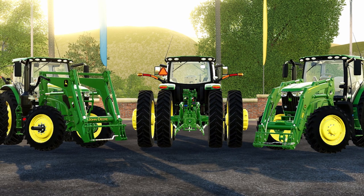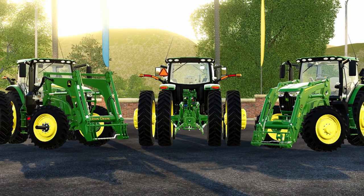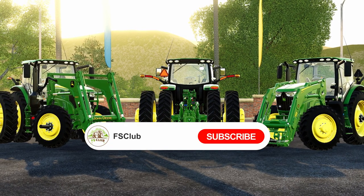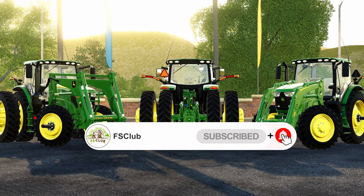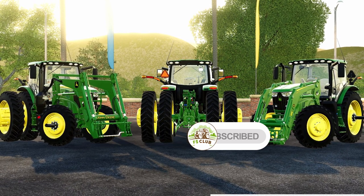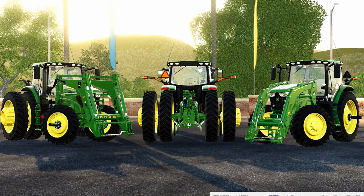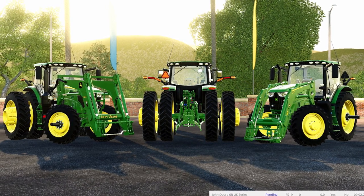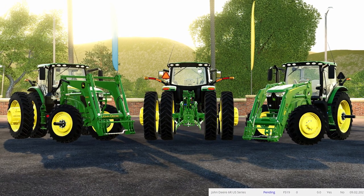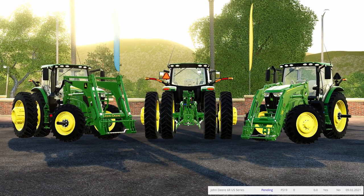The first one we have is from Blue Agent Modding, and this is on his John Deere 6R US Series, which has now been sent to the mod hub. Some features include front weights, beacon lights, front fenders, protection grid, 100-year celebration stickers, Starfire 6000 options, animated door and windows, foldable side indicators, and two types of front-loaded attaches — Type 1 for the in-game 643R and Type 2 for the H480 made by Custom Modding. So that is the John Deere 6R he is bringing to the mod hub for all platforms.